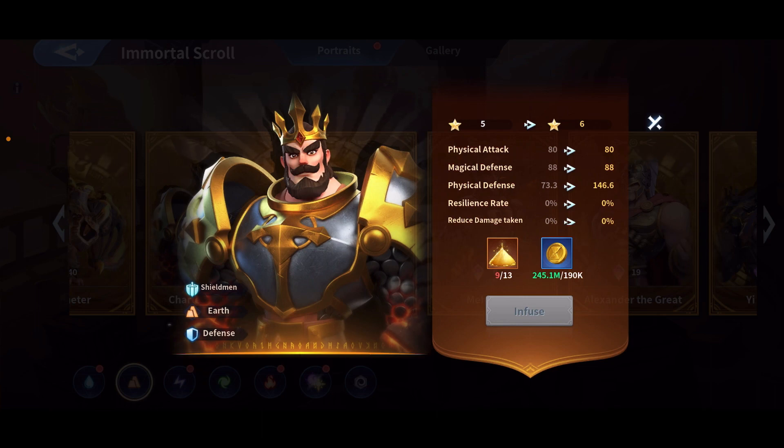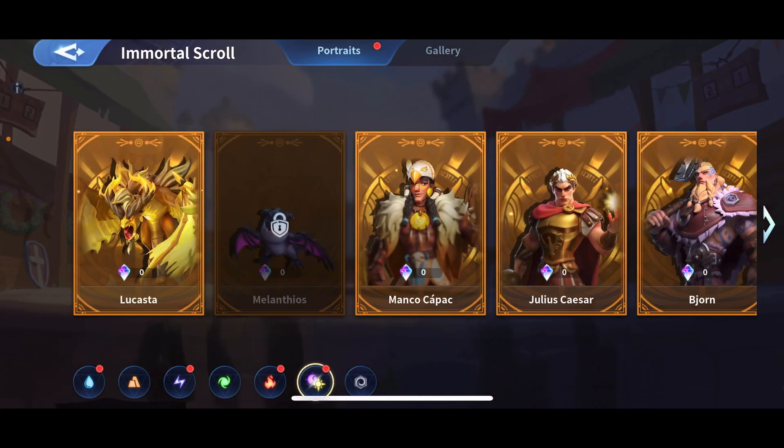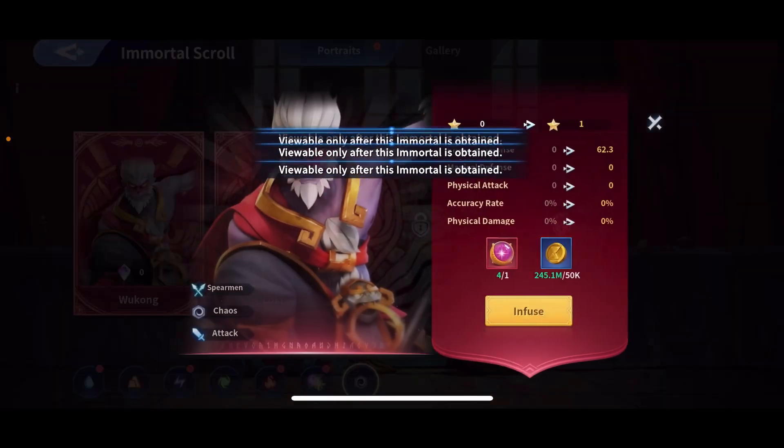That's resilience. Now the second stat for defense is reduce damage taken. So not only do you take crits with less damage, you also take regular attacks with less damage. You don't get hurt at full from the attacks. This is good for defense and it's gonna be crazy for this character that we can't see yet.